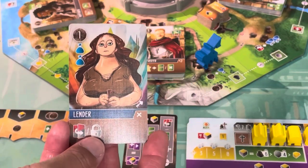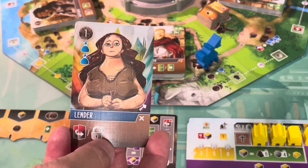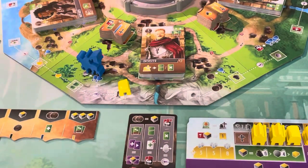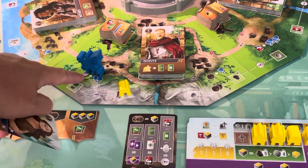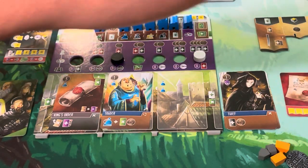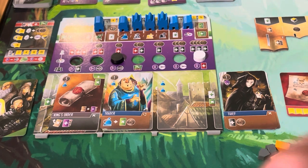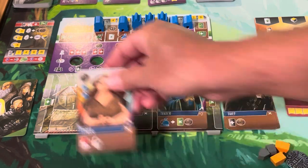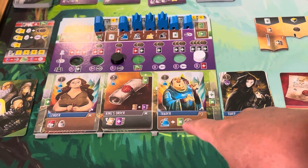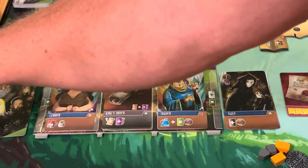It's back to us. We're adding our Lender to the board — she gives us two trade icons. Her ability doesn't come into effect until she's taken off the board, but she moves us one. We continue along the outside of the track and take a trade icon. As the Thief comes off, we gain a coin and a debt from her. We now have four trade icons, getting a discard and a coin.